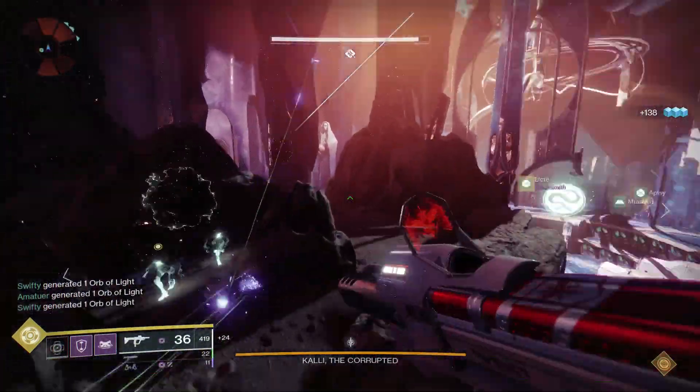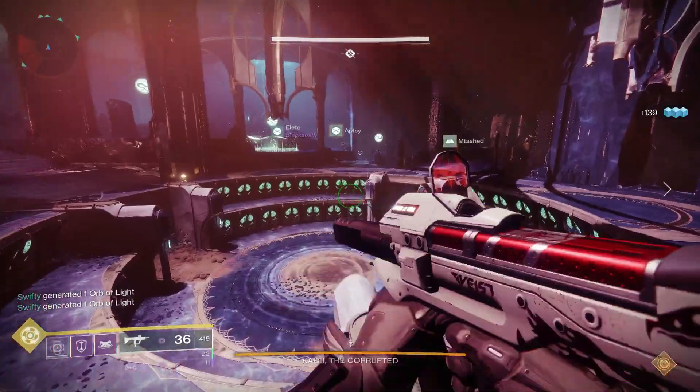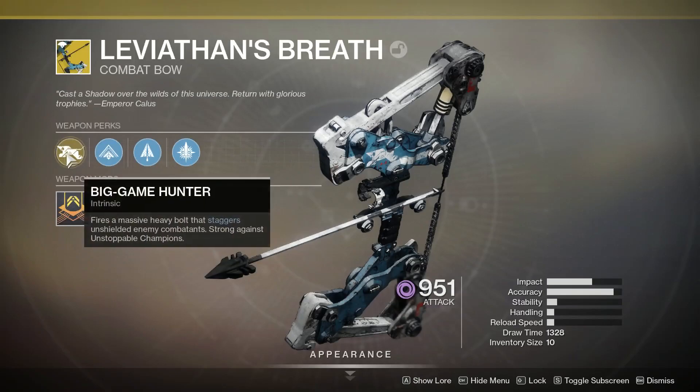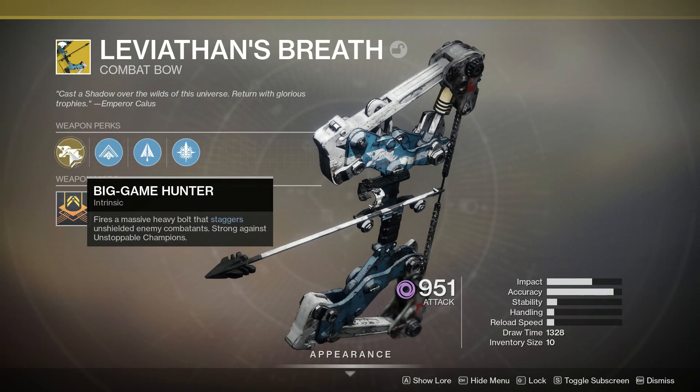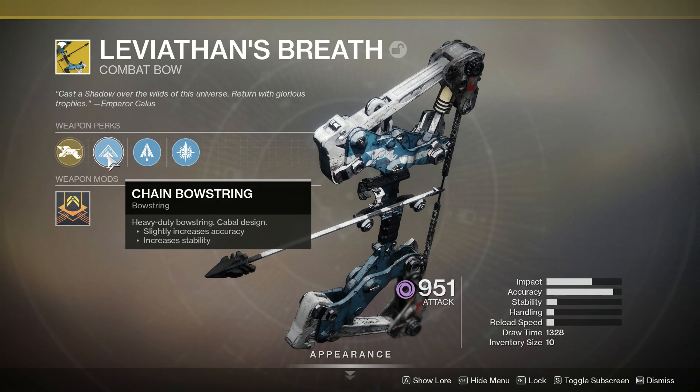How does this really fare in an endgame activity? Well, let's find out. First things first, we need to take a look at this weapon's exotic perks. Firstly, intrinsically, it has Big Game Hunter: fires a massive heavy bolt that staggers unshielded enemy combatants, strong against unstoppable champions. Next up, Chain Bowstring is actually unique as well, putting this into a new damage archetype, doing more damage and having a bigger draw than any other bow.